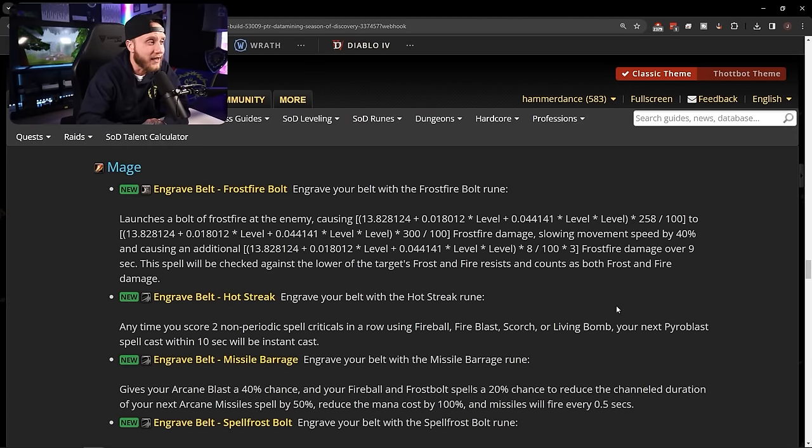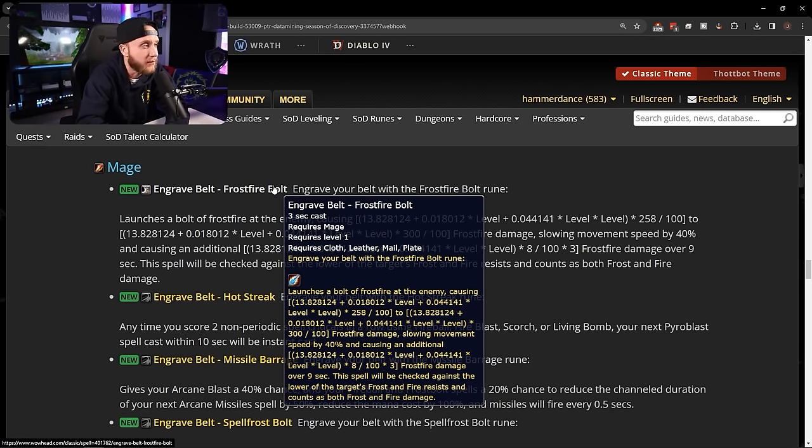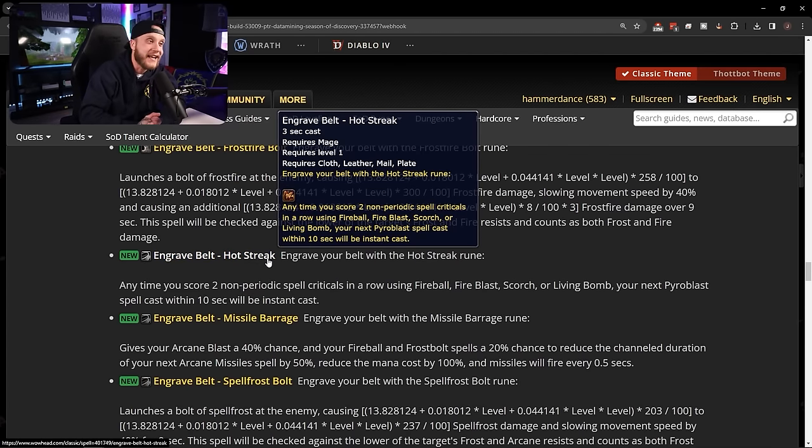Now mage runes — mages got quite a lot. Belt runes: Engrave Belt: Frostfire Bolt — launches a bolt of frostfire causing frostfire damage, slowing movement speed by 40%, and dealing additional frostfire damage over 9 seconds. Checked against the lower of frost and fire resistances, counts as both. Frostfire Bolt is so iconic for mages and it's going to be awesome seeing it in the vanilla universe. Hot Streak — anytime you score two non-periodic spell criticals in a row using Fireball, Fire Blast, Scorch, or Living Bomb, your next Pyroblast within 10 seconds is instant cast.